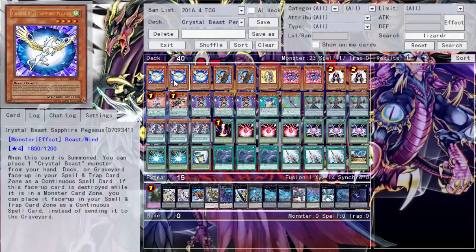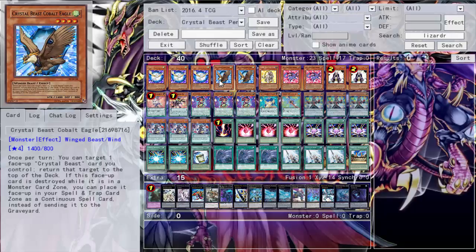Of course, three Sapphire Pegasus — if you're running crystal beasts, you're running Sapphire Pegasus. It's the best one. When summoned, you put a crystal beast from your hand, deck, or graveyard into your spell and trap zone, including another Sapphire Pegasus, and it's once per turn. You can chain Sapphire Pegasus into Sapphire Pegasus into Sapphire Pegasus — it's just the best.